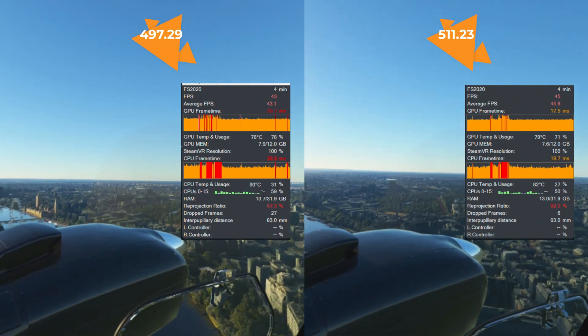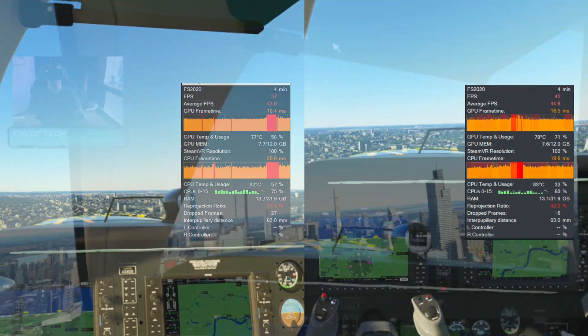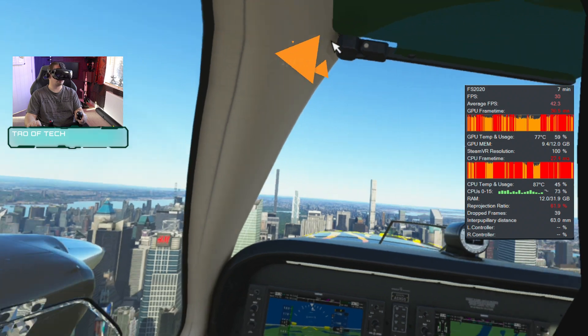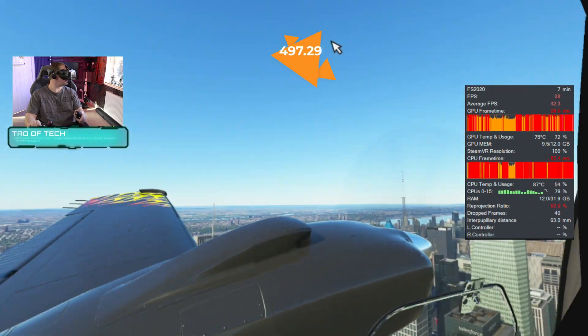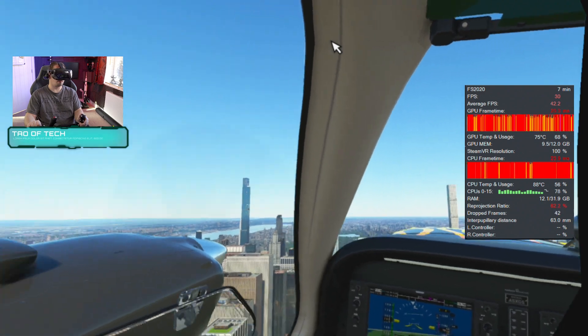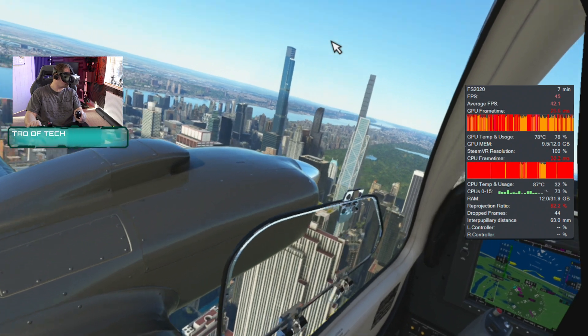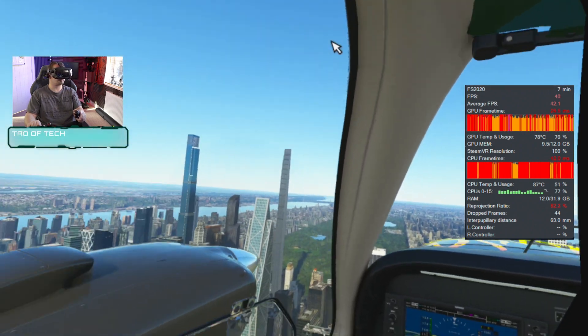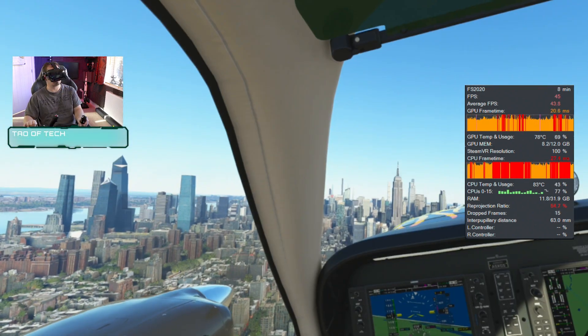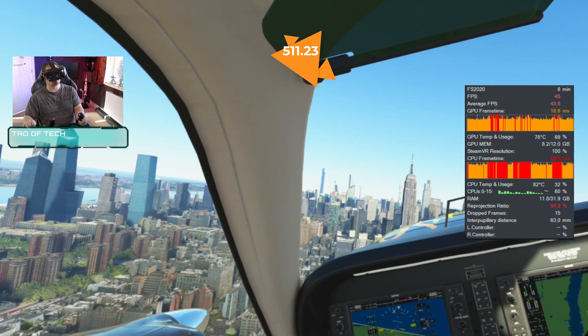Similar results flying over New York with a city add-on purchased from the market. On the old driver, I was seeing an average frame rate of 42.2 frames per second. New York is just about as demanding an environment as you will find in the entire game, simply down to the scale and volume of the buildings. This had a healthy increase with the new driver of 3.3%, boosting those frames up to 43.6.